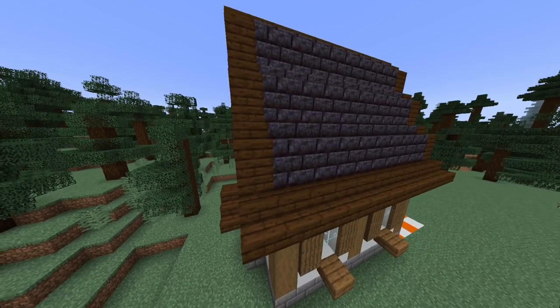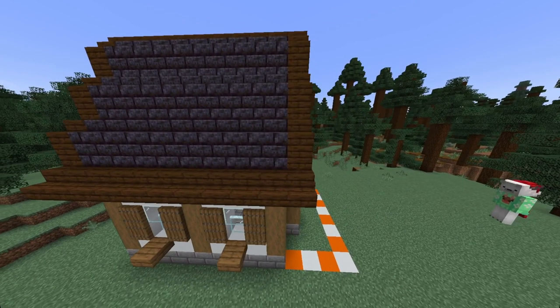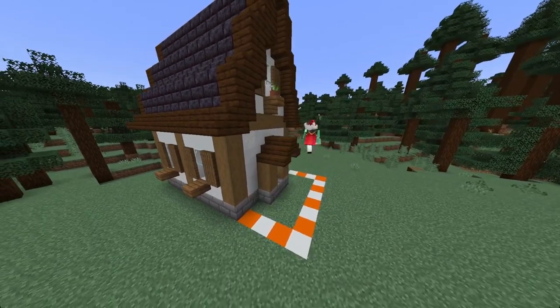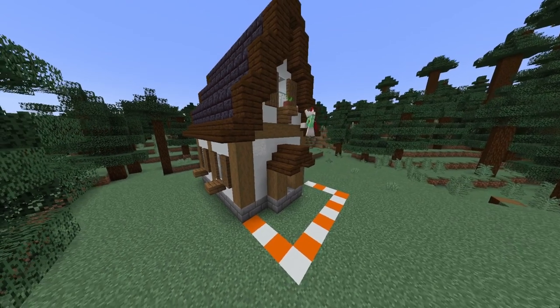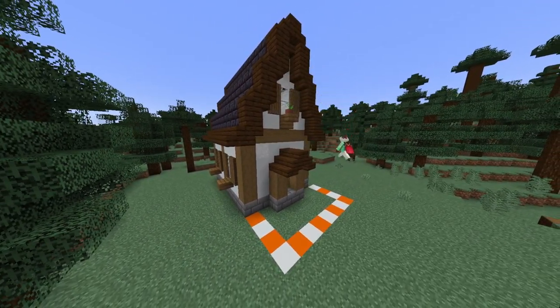So by now our house is raised into shape. Next I'm just going to get some white concrete powder and just place that randomly to add a bit of texture into your build. You don't have to do this, and you don't even have to use white concrete powder — instead you could use white wool, but personally I think white concrete looks a lot better.